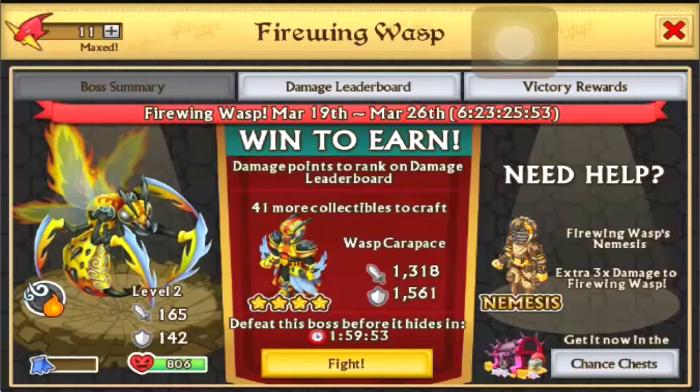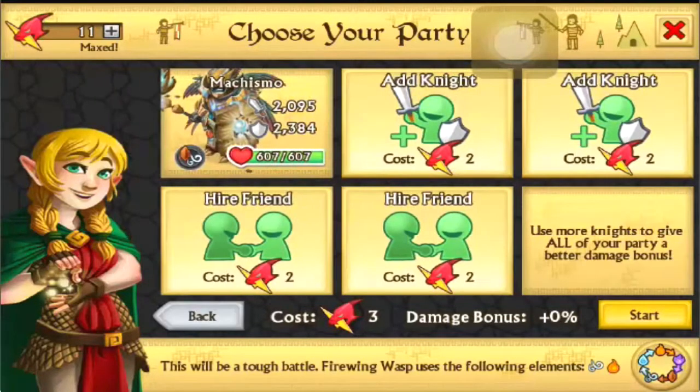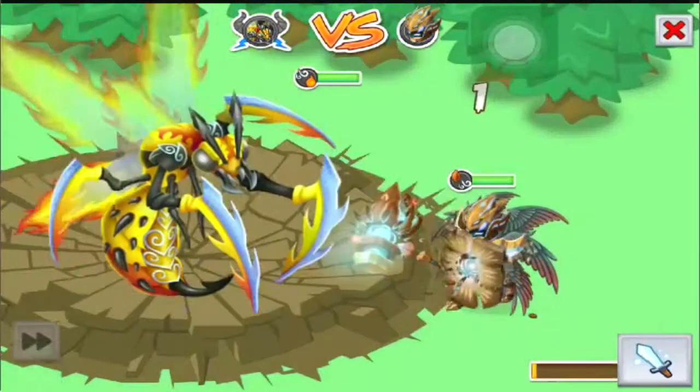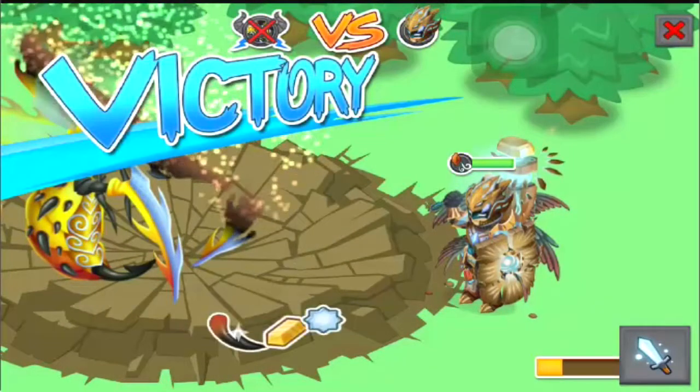It looks like a pretty cool boss. Let's go fight it again — get my sandstone up against it. I love my sandstone, it's so strong. I wish I had my guildmaster stats on — it'd be like 2,600 defense if I was lucky.